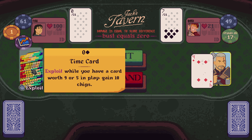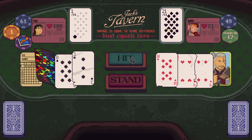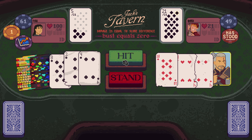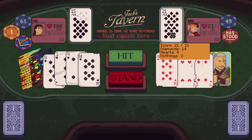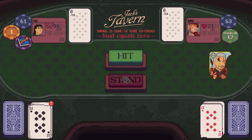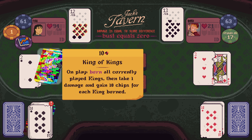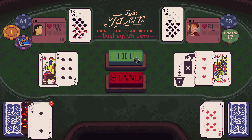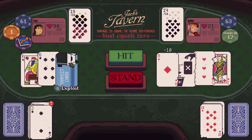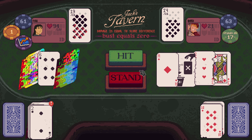No Name: exploit while you have a card worth nine or five chips, gain 10. They've stood on 21 — I guess I have to stand on 15 and just take the hit. King of Kings: worth 10 in wild suit. On play, burn all currently played Kings, then take one damage and gain 10 chips for each King burned. Transit card: choose a card from your draw pile and put it into your opponent's draw pile, then discard. I'm just going to stand on 19.